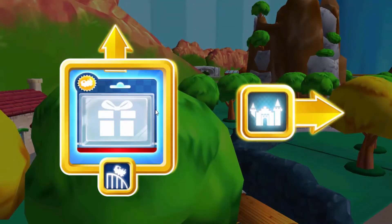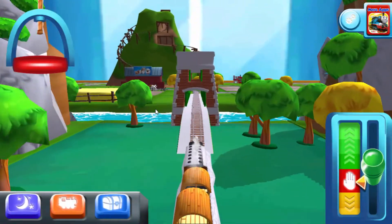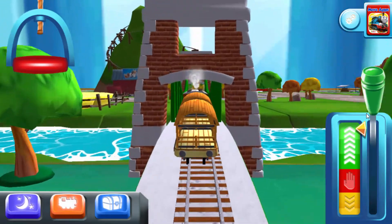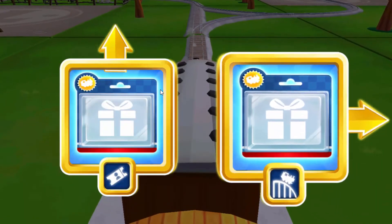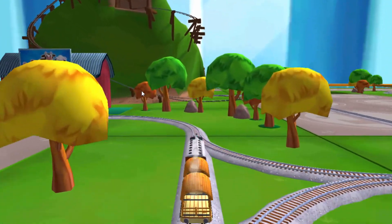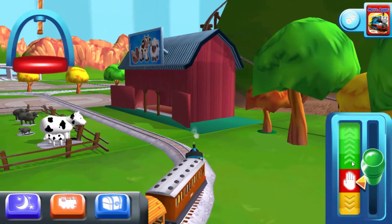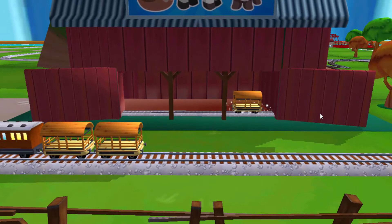Where should we go next? Next, forward. Next stop, Crazy Coaster Mountain. Right leads to the Crazy Coaster Mountain. Knapford Station is just ahead. A new wagon — your engine would love to pull that.